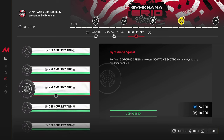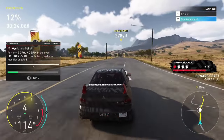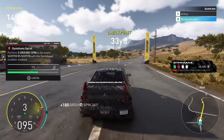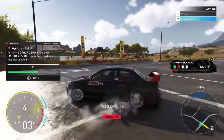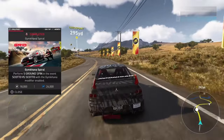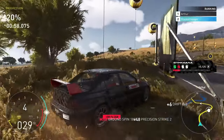Perform five ground spins in the event Skoto vs Skoto with the gymkhana modifier enabled. You might find this slightly confusing — what is a ground spin? Funnily enough this is one of the easiest challenges in the entire playlist. I'd recommend trying the EVO 9 but you can also use the Audi S1 or the Hoonicorn. All you have to do is go in a straight line with decent speed, hit the e-brake, and turn your analog stick left or right — that sends the car into a 180. If you're going fast enough you can do a full 360, getting this done twice as fast.